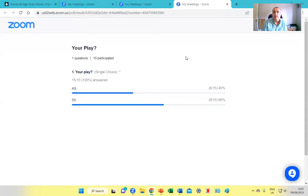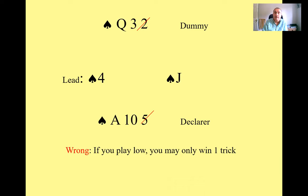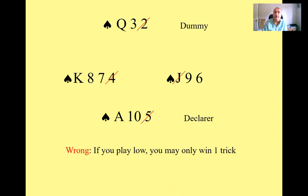The majority — 60% — went for the five, with 40% going for the ace. But let's see what happens if you play low. If you let them win with the jack, you will probably only win one trick, because when they continue that suit and you play the ten, they'll play the king. The right thing to do is beat the jack with the ace.